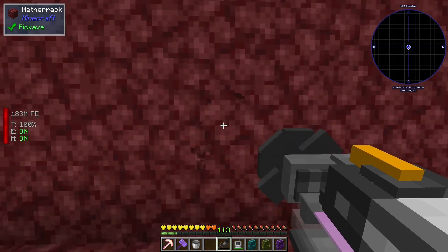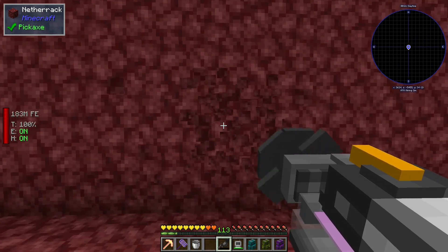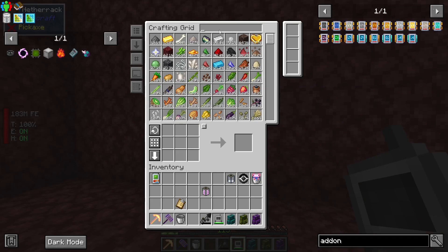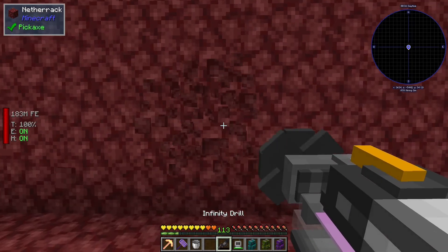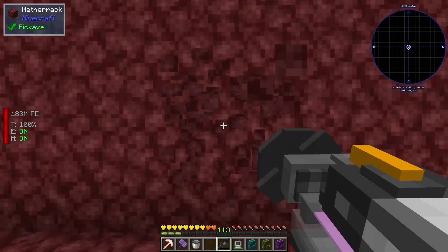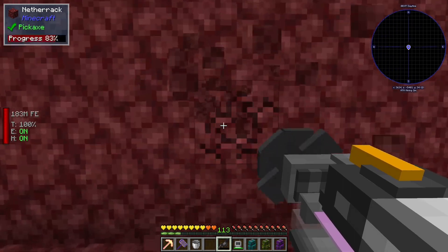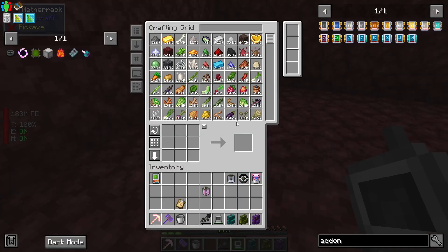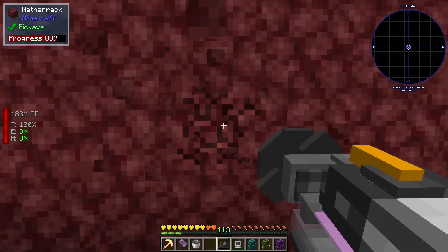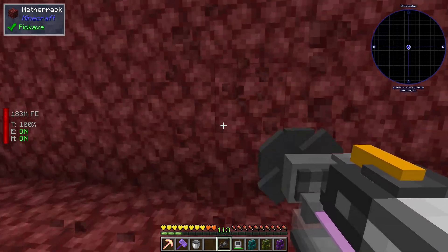I guess in order to make this actually mine material ores and stuff, you need to actually put fuel in it. That's my guess. I don't have — do I have some biofuel? No, it's all getting converted to the HDPE stuff. What I could be doing — though it would probably just slow me down — is if I went lower to where the netherrack and endstone meet, I could be mining both at the same time, but I don't think that would actually save time.